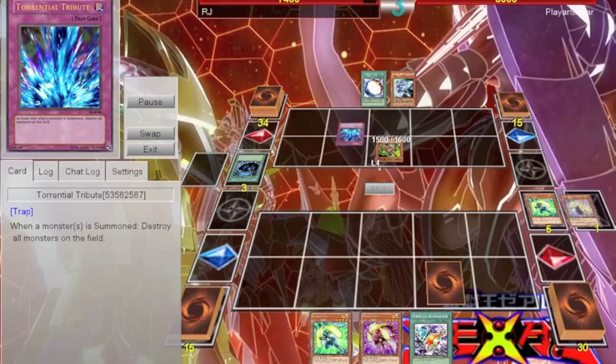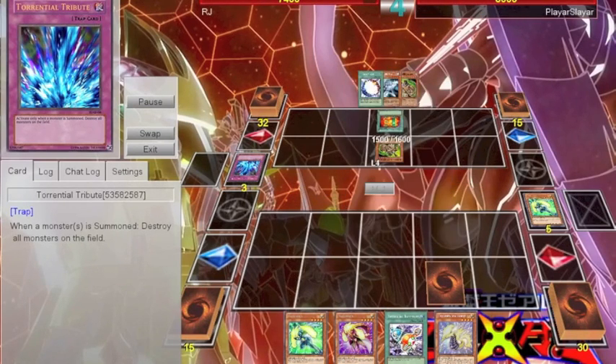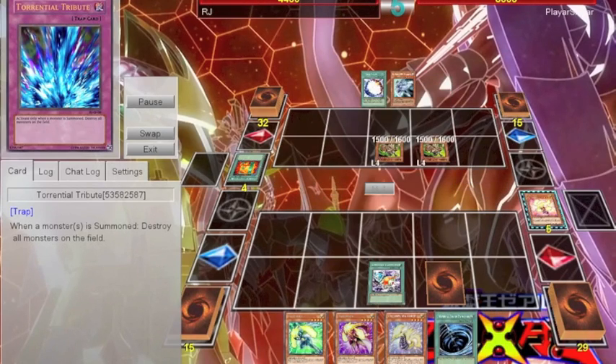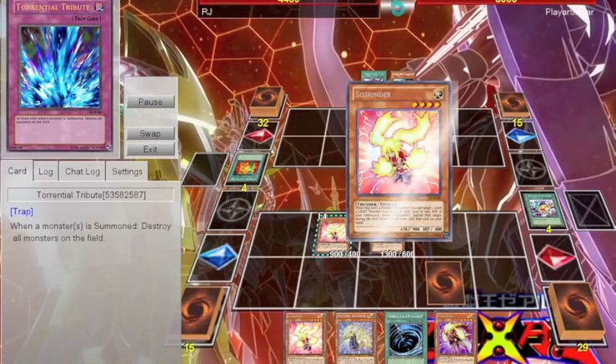But the next turn, I just do my Thunder Family things. I use the Thunder Seahorse, then summon Sishunder to get the Thunder Seahorse back. He Torrentials, and that's kind of okay, because I already have a substantial amount of advantage. The next turn he summons another Wild Heart and attacks for 3,000. During this turn, I get back both my Sishunders with Recycling Batteries, and then go Pahunder and Sishunder.